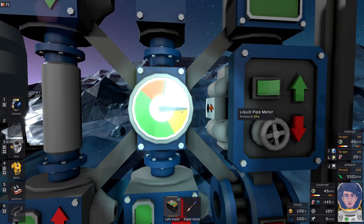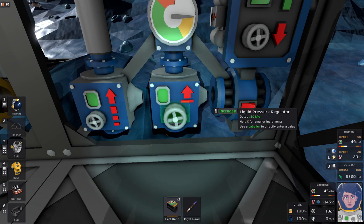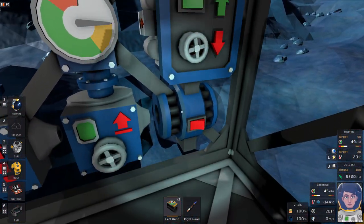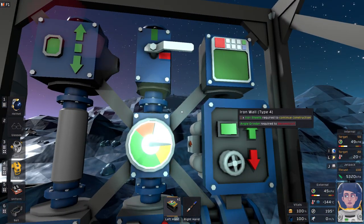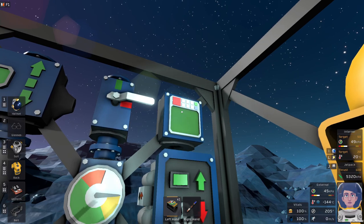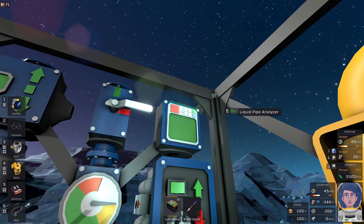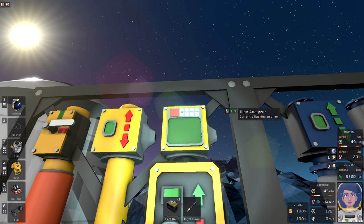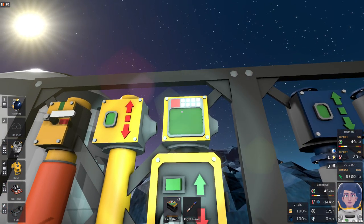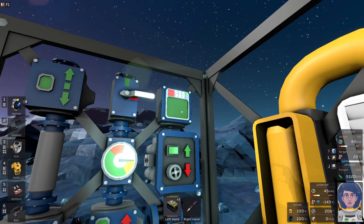Pipe meters tell you what the pressure is inside the pipe. Pressure regulators and back pressure regulators are exactly the same as with the gases, and you have pipe meters and volume pumps and a heater. It is the liquid pipe analyzer — it is similar to the gauge, but it will give you more information on what's in the pipe. The pipe analyzer for gases will tell you what gas is flowing through it, what the pressure is, and I think it tells you the flow rate. You can use that to set up even more automation.